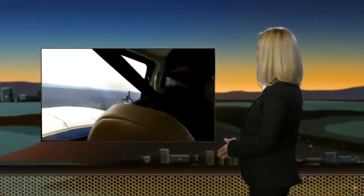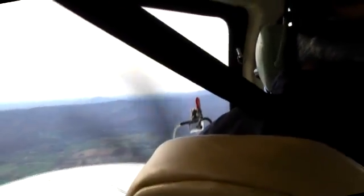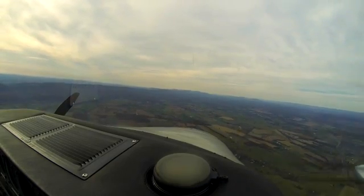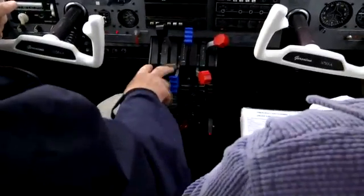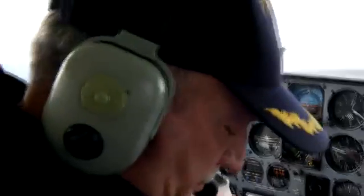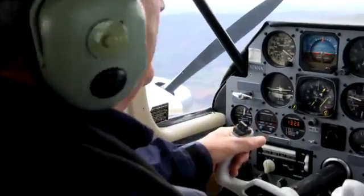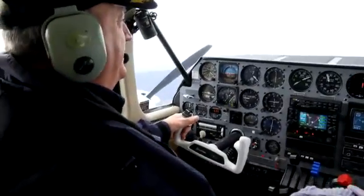Left engine feathered. Okay, get out the checklist. Let's go through the checklist real quick. We're holding good. I've got 110 knots. Confirm. I've got the immediate actions done. Dropped. Confirmed. All done. I'm going to go to the left max. Confirm left max — left max are off. Fuel pumps are off. Go ahead and secure the left fuel. That's complete. Fuel panel is complete. Okay, talk to me. What do you got?